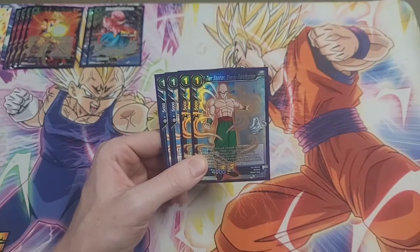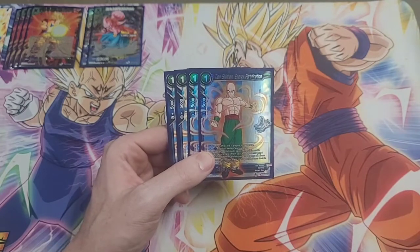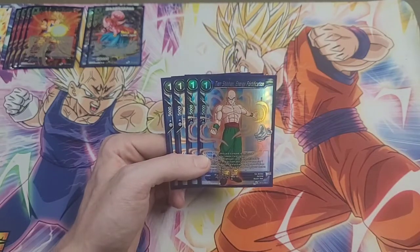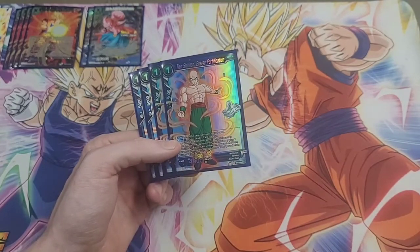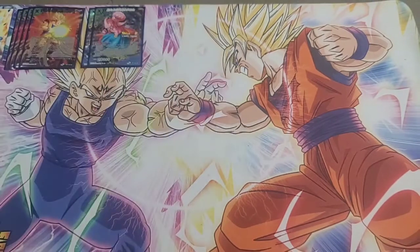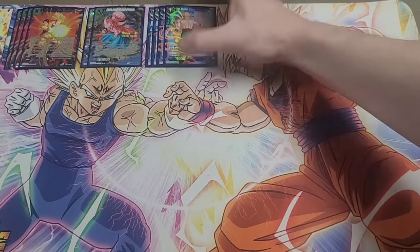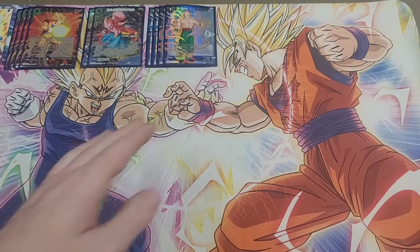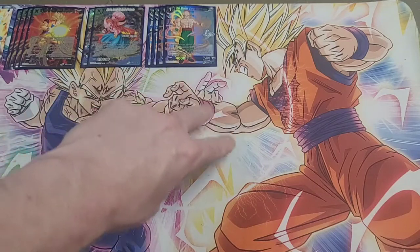We're running four copies of Tian Shinhan Energy Fortification. You pretty much will never play this card to the board, so his first auto to draw a card is pretty irrelevant. You're pretty much only ever charging him because of his second auto: when you charge him you can pay an energy and play a blue skillless with an energy cost of two from your energy, then ramp from the top of your deck. This is typically how you're going to the awakening on turn two — charge a skillless first turn, then charge Tian your second turn, tap your skillless, and it plays out.